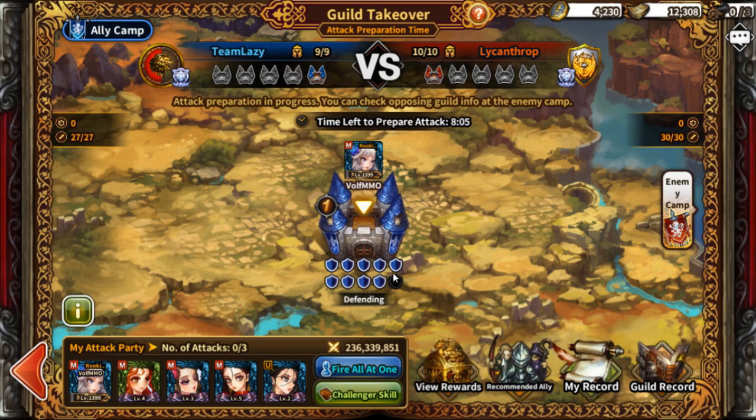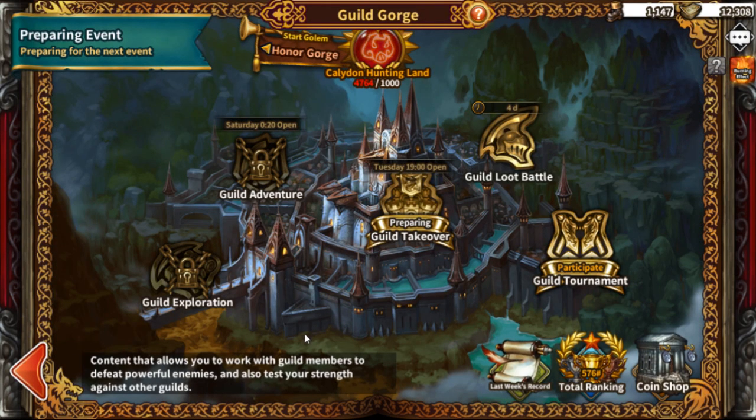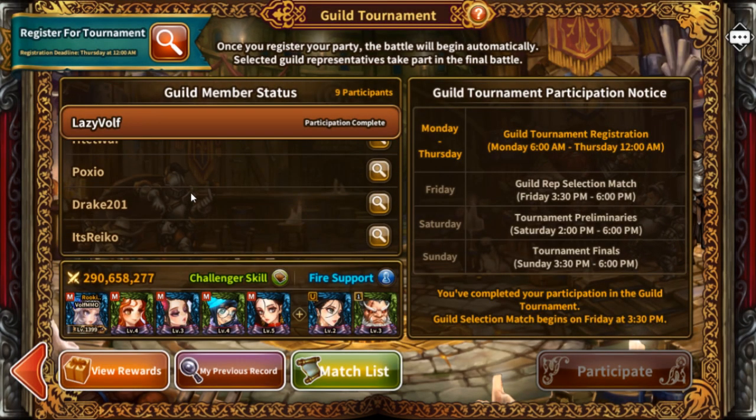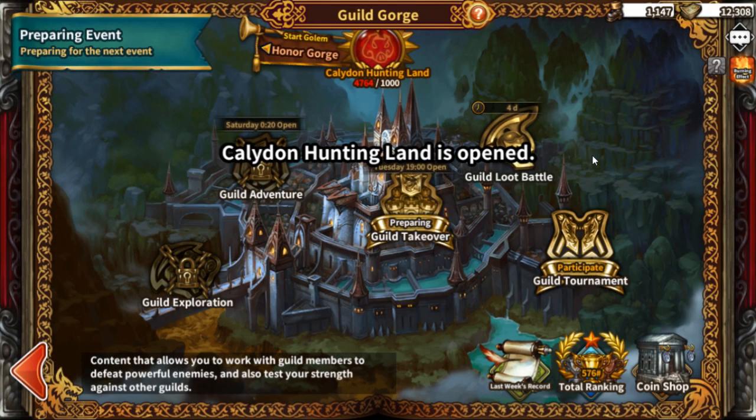They matched us up with a guild that had one fewer member than ours but a full castle — we could still win as long as everybody stays active. The event activates in about eight hours. There's also Guild Tournament, where you put in your guild members and they fight to see who will represent the guild. Then your representative goes out and fights other guilds' representatives, and where they place determines how many rubies you get.